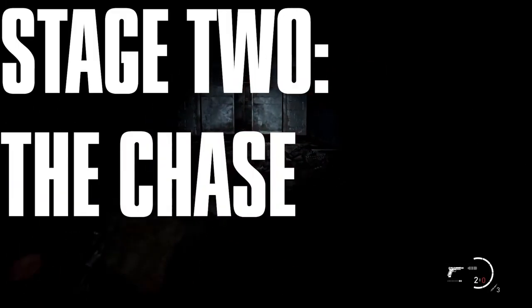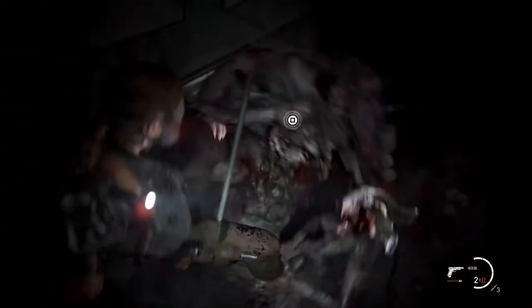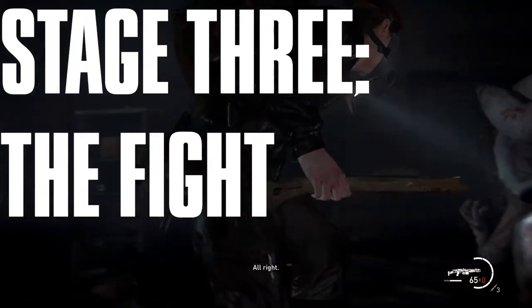We've now reached the second stage of the level: the chase. There's not much to say about this besides just run. You can't damage the Rat King during this section, so just keep moving until you get to the door with the axe. After you get a few hits in with the axe, you and the Rat King will fall through the floor and the actual fight will begin.